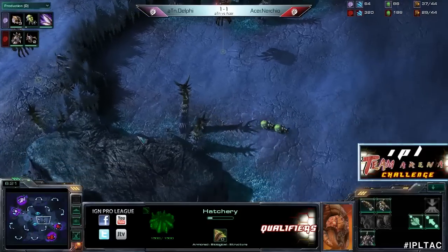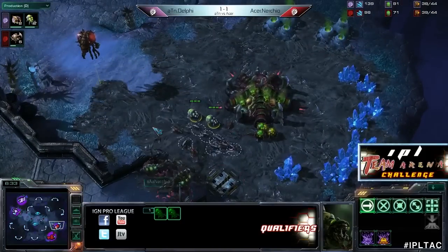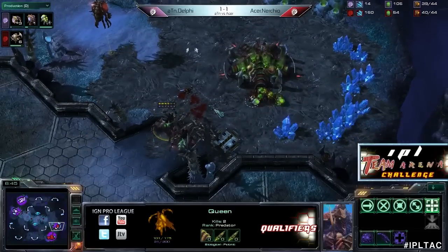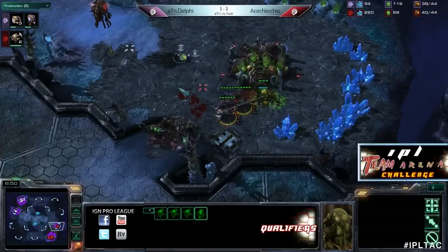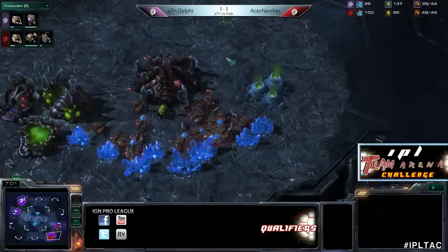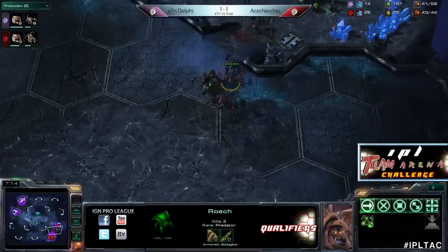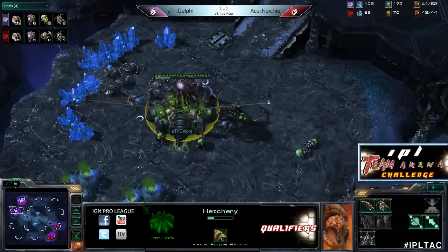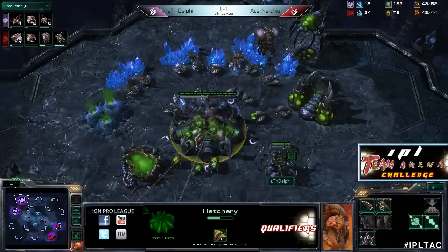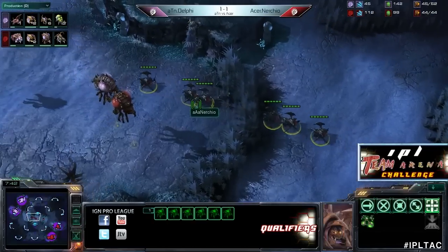Nerchio adding the roach warren as well. He won't have roaches out in time to deal with these banelings, but with some proper maneuvering he should be okay. He's got zerglings in position - the queen's blocking the ramp and the banelings auto-attacked the zerglings up front. Nice job taking out the larvae there. Now we have roaches thrown in - one queen goes down, a baneling makes it through but gets blown up before doing damage. Nerchio loses one then two drones. Little known fact: banelings can take out larva in one hit, which is always nice in a mirror matchup.